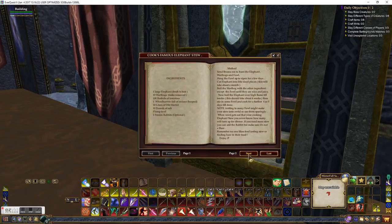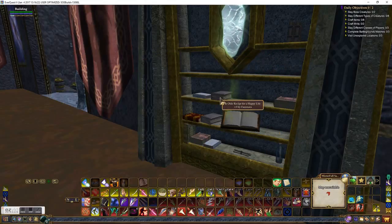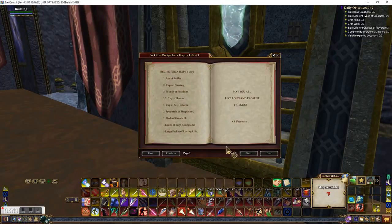So there's lots of books here — lots of books by Faye. Recipe for a happy life: bag of smiles, two cups of sharing, two pounds of positivity, half a cup of humor, one cup of self-esteem, two spoonfuls of simplicity, one dash of goodwill, four drops of easy-going, and a large packet of loving life. May you all live long and prosper friends — love, Faye. That's very nice, I like that.